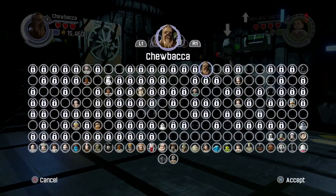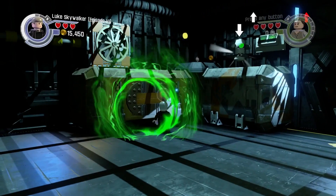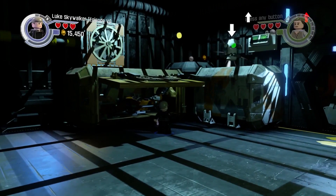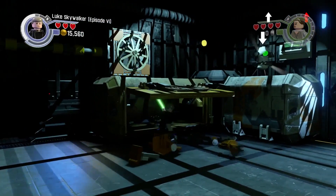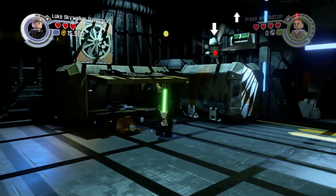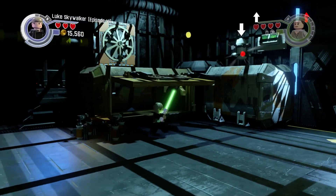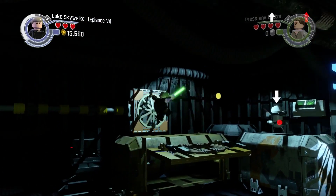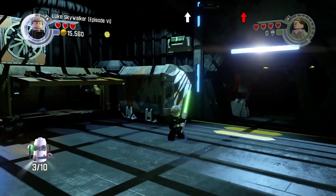For the third minikit you need someone with the Force — so either Luke Skywalker or Darth Vader or anyone with the Force. Use that to open up that little thing. Go in there and kill all the bricks in there. Build the ladder and jump up. And there you've got minikit number three.